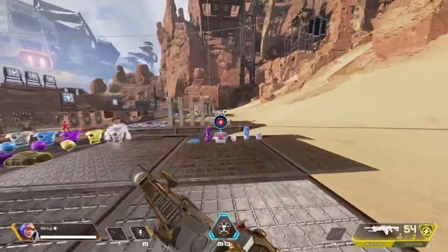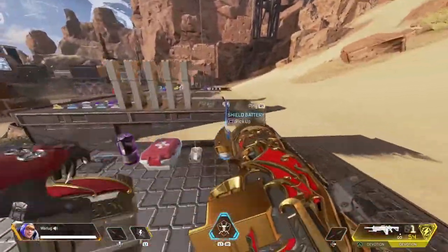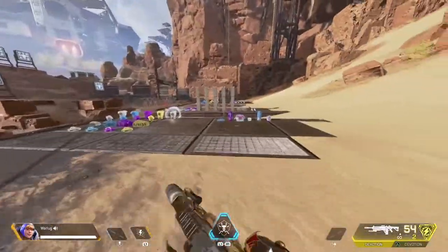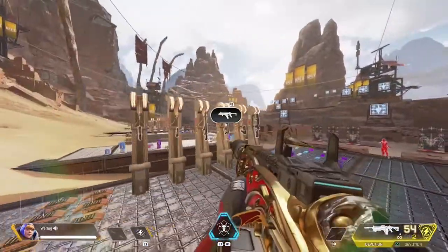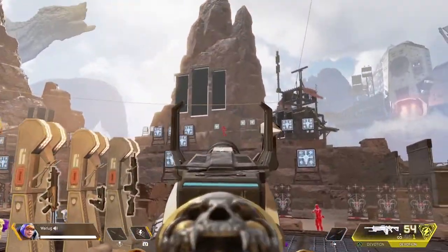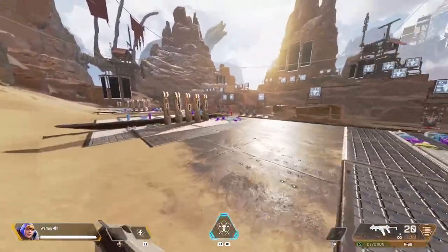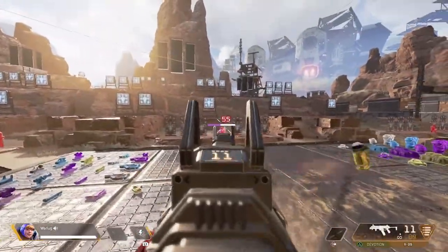Once you've completed the final challenge — getting three 300-round damage stacks with the Devotion — give yourself a pat on the back, good job for completing this course. I know that stage is very difficult, and it's meant to be, to help you with your recoil control. I want to stress again: use these guns with no attachments. The Devotion is gold-tier, but how bad the recoil is combined with how far the target is makes stage three very difficult, and that will help you with recoil control.